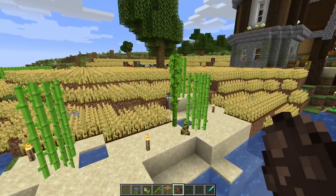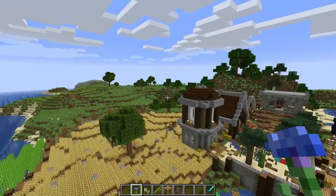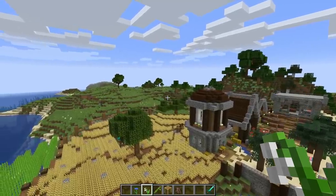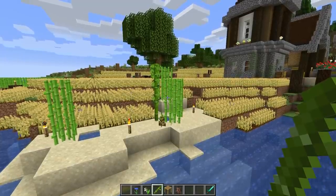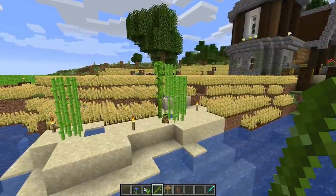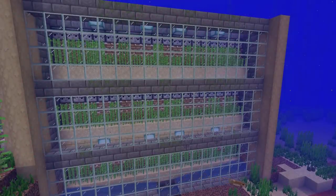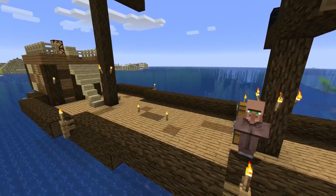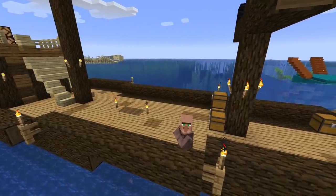Old-style villager breeders will not work anymore, so you'll need to make a new one — which is actually pretty easy, and I do have a tutorial on that. To farm cornflower and lily of the valley, you'll need to wait for your world to update, find where those flowers spawn, and make a flower farm there. For bamboo, you can basically set up a sugar cane farm without water, and once your world updates, plant bamboo there. You could even plant sugar cane in that spot for now until the world updates.